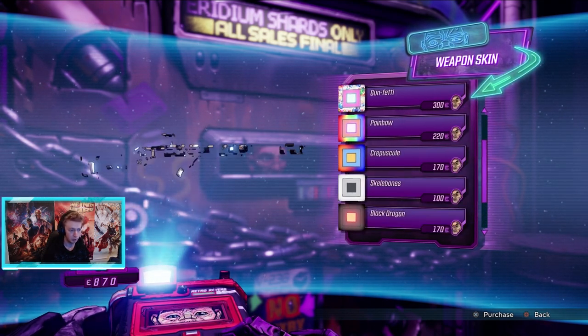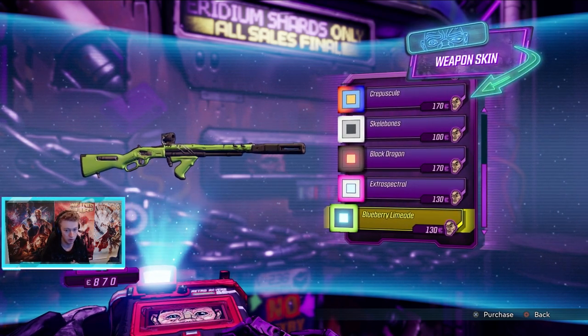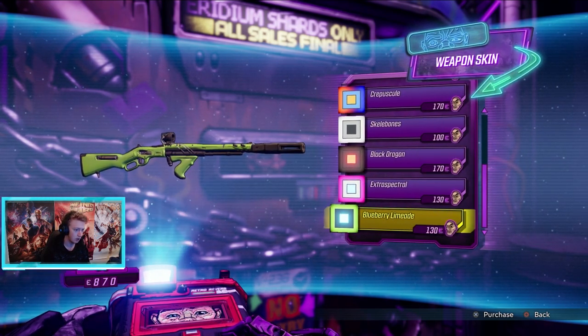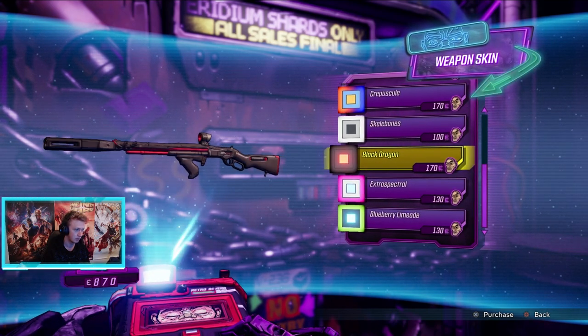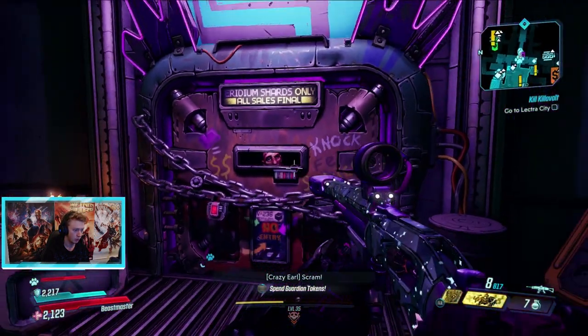You can simply purchase weapon skins, but the other way to get them is just to play the game — they randomly drop from random characters. I've collected about five or six of them that way. For example, I could buy this one if I wanted to — I think that's the coolest one he sells at the moment — so I'll buy that. Goodbye to a buttload of iridium.